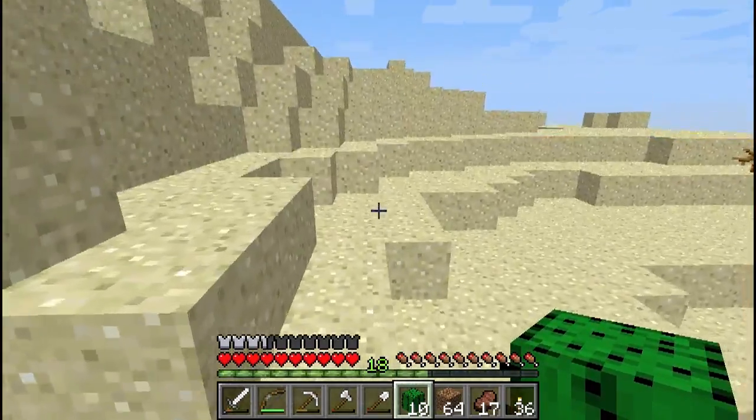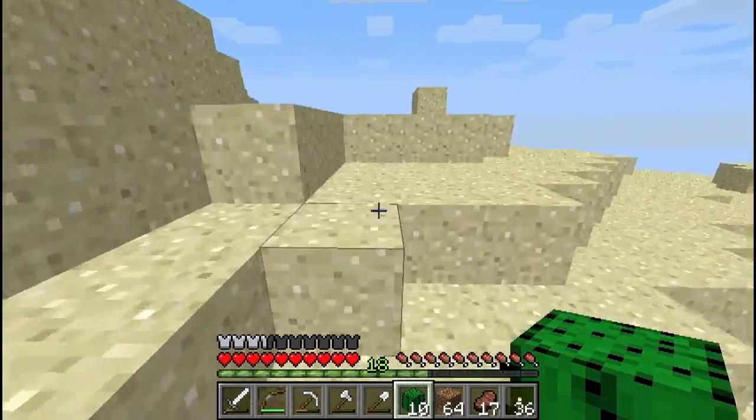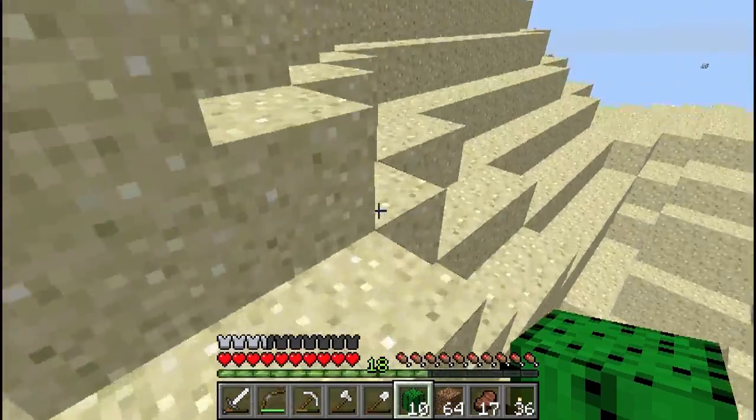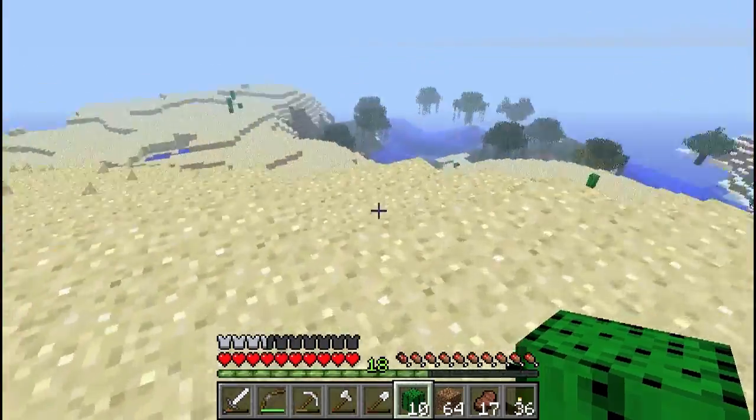In some of the older versions of Minecraft there were no trees in tundra biomes, which made it very, very hard to survive. You had to find a way to go on without wood, and that was quite difficult.